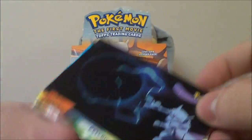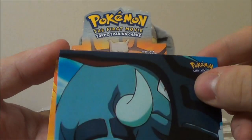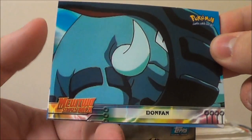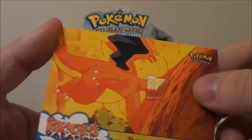We also got 'Psychic Showdown' — that's Mewtwo versus Mew — and Donphan, which is misspelled here as 'Don Fan,' but this was before Donphan was officially introduced so I guess they can let that slide. And then Trapped Charizard again, the non-holo version.